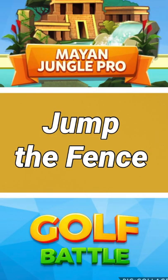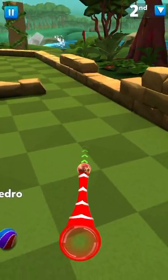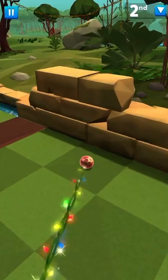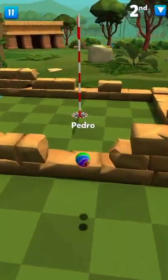On to the hole-in-twos, we have Jump the Fence first up. You just want to do a hard orange to the right side of those bricks — brings you in front of this guy — then you can just fire it over the root and into the hole.